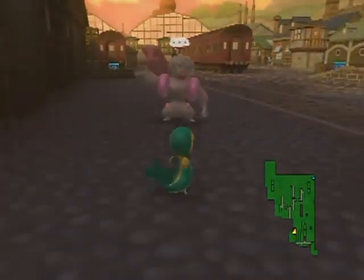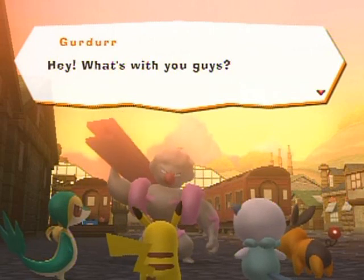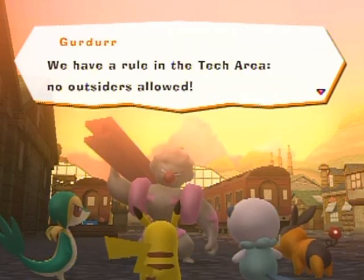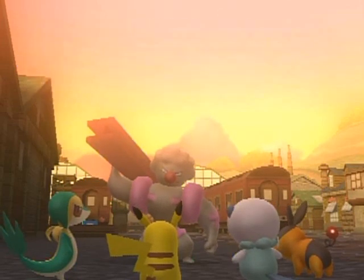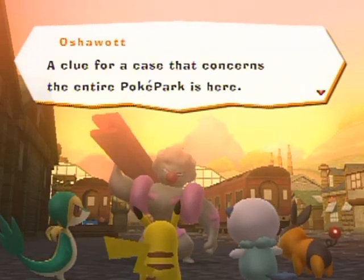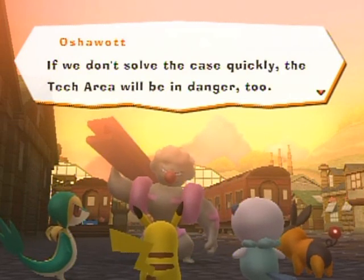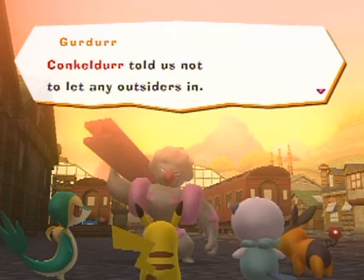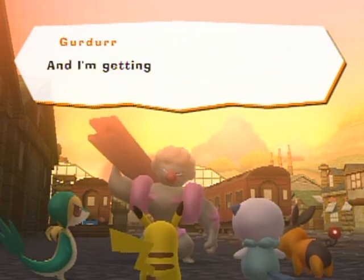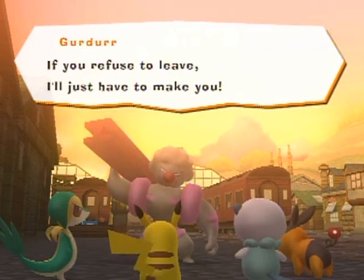Hey, how's it going there, Girder? What's with you guys? We have a rule in the tech area — no outsiders allowed. Come on! We have a clue for a case that concerns the entire PokéPark. The tech area will be in danger too. Conkeldurr told us not to let any outsiders in. I'm getting bored just watching the entrance, so if you refuse to leave, I'll just have to make you.